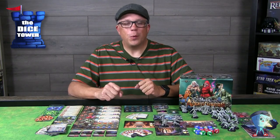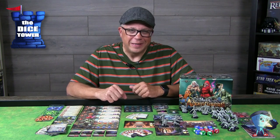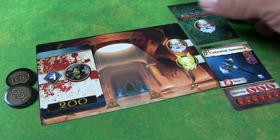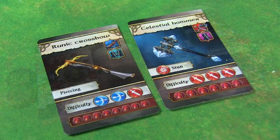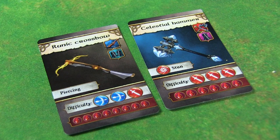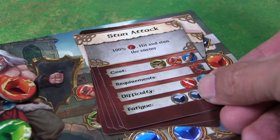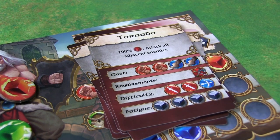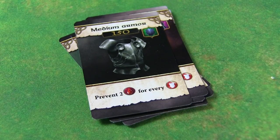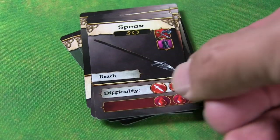The battle ends when either the adventurers destroy all enemies or the enemies wipe you out. If you win, each location has legendary items indicated by an icon — super powerful items distributed among the party however you see fit. You also recover half your health and gain new skills, which is the game's leveling-up system as you expand your characters. The last phase of every round is the market phase, where you shuffle and deal out five cards for heroes to purchase new equipment, then you start the next round.